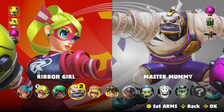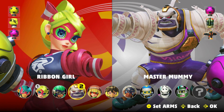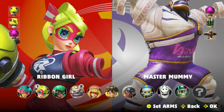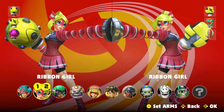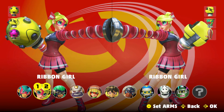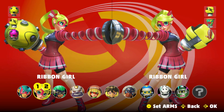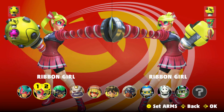For your opponent character, it doesn't really matter who you pick, but I like to use Master Mummy just because he has a super large hitbox, and you can use his super armor to do some other stuff, which we'll talk about later on. Once you get the hang of the strategy, you'll be able to do it with your eyes closed — just watching YouTube videos or a movie, feeling the vibrations and hearing the sound effects in the background to know when to punch.